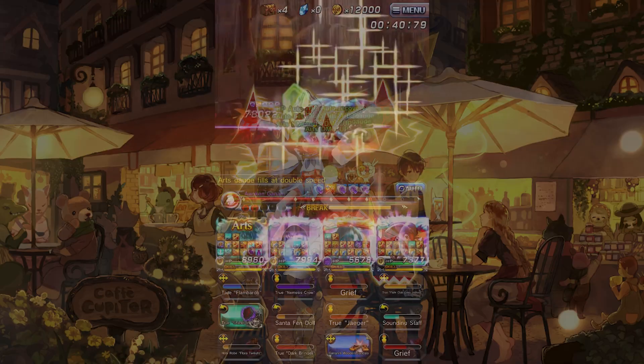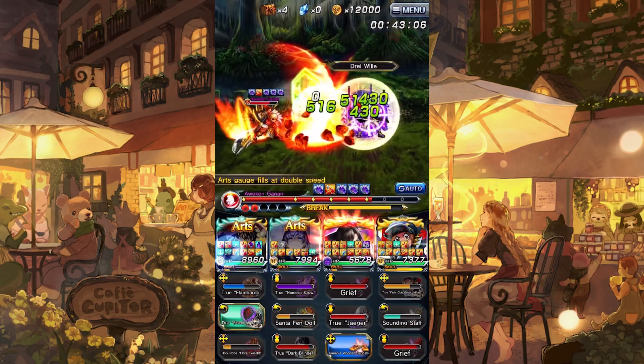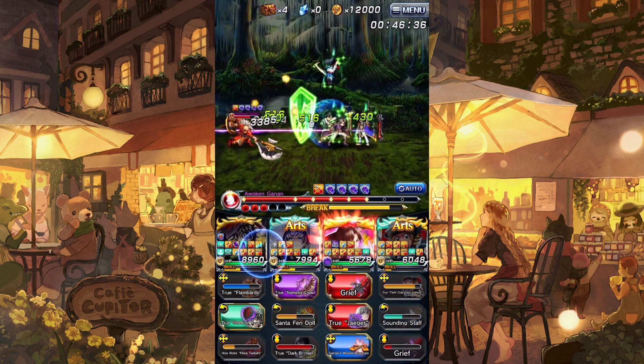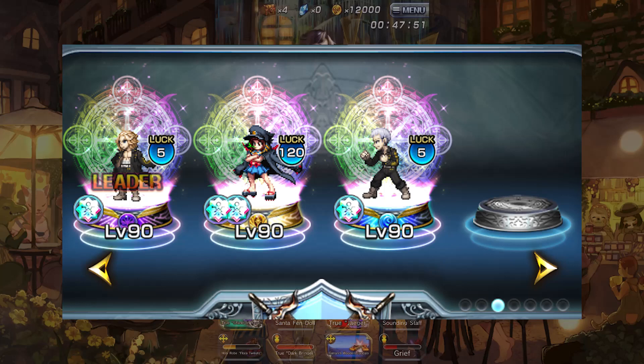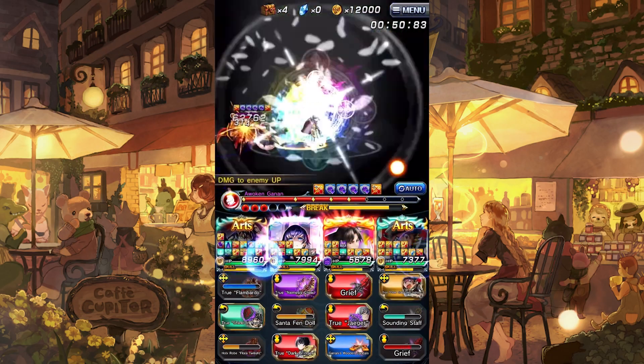In this case, I'll choose Mako since she not only heals and arch gens, but she will buff Mikey's arch damage by 90%. As for the third unit, you can either choose another arch gen or a supporter, so in this case I'll choose Mitsuya, the reason being that he'll provide 80 arts that stacks with Mako, as well as 120% attack for Mikey.